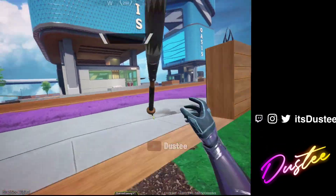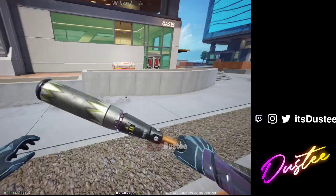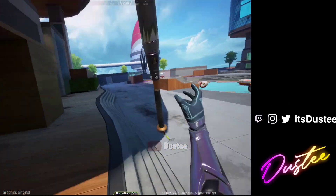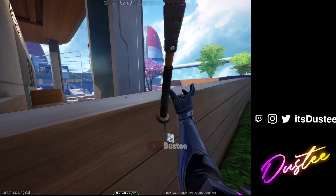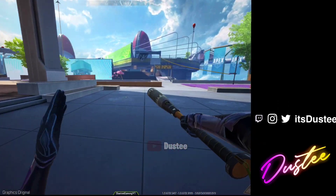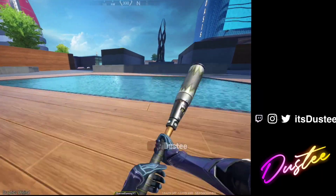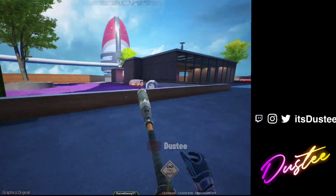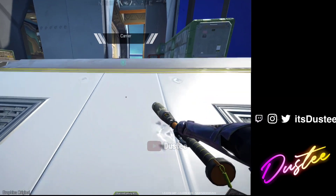From Turbine we are going straight to Oasis. This place looks really nice — maybe it's because of the pink grass, but it gives a good feeling. We have one big building where everybody can land and loot up, and then we have all these open spaces which I don't like, but overall this place looks really nice.